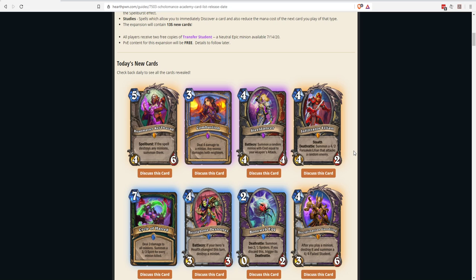It could also go in Deathrattle Rogue — something like Anka the Buried, which makes all your Deathrattle minions one-mana 1/1s but keeps the full Deathrattle effect. It has good value in general, though Control Rogue isn't really a thing, so that's about it.